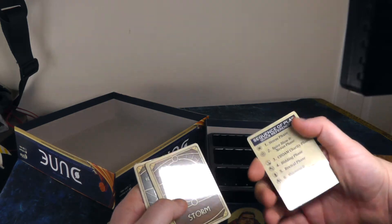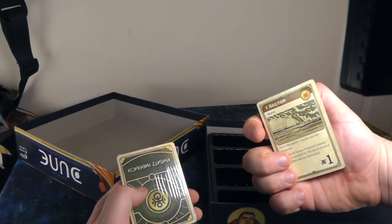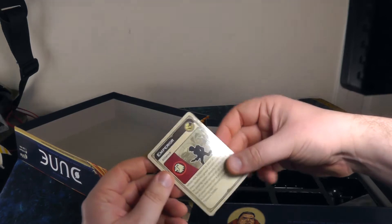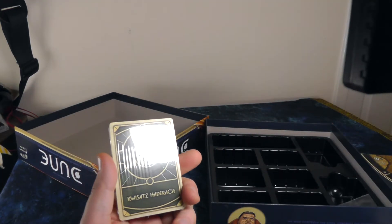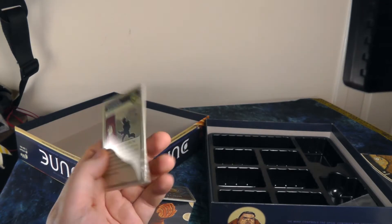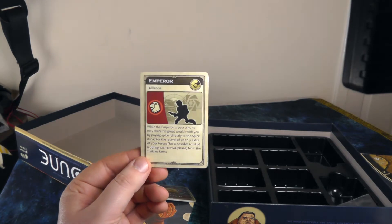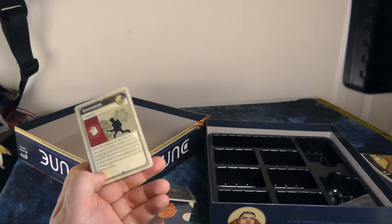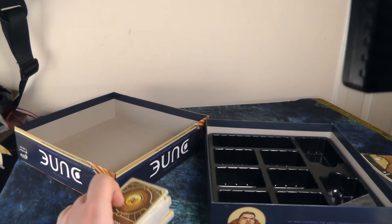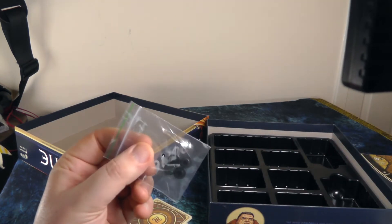Finally we've got some more cards: quick reference cards for the sequence of play, storm cards for the storm movement, and the Kwisatz Haderach alliance cards. When you ally with a player you give them your alliance card and you share the ability — some of those combinations can be really quite powerful.